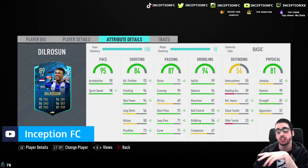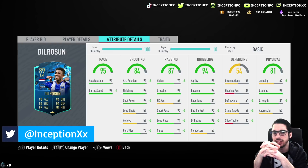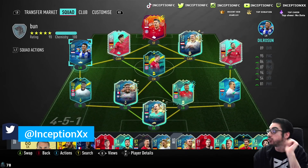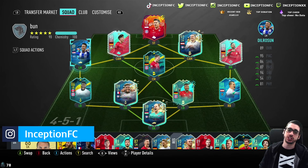He has 99 stamina, which is good — definitely makes the card usable. Dribbling is something we're going to try out in-game using just the basic chemistry style and we'll see what's up with this card. I think this has probably been the most underwhelming gameplay objective card we've had recently.